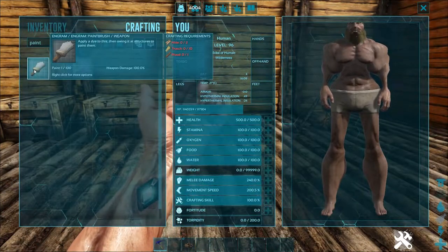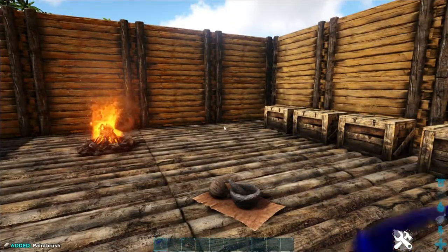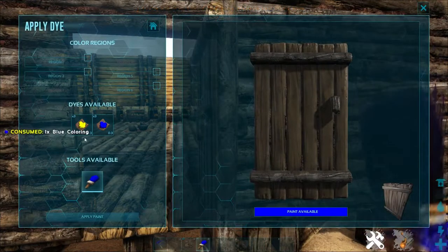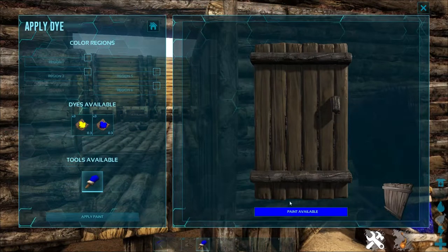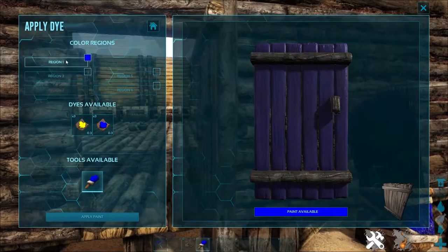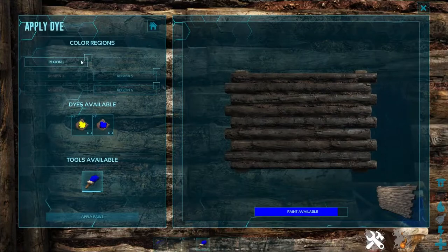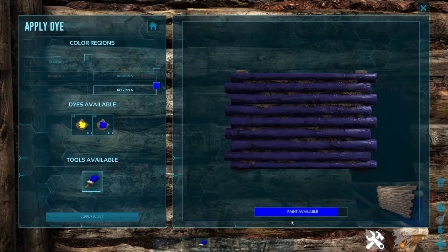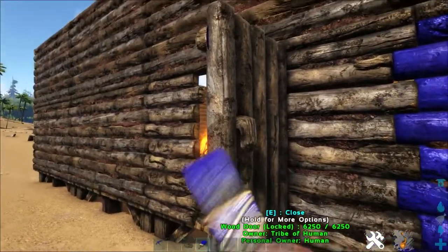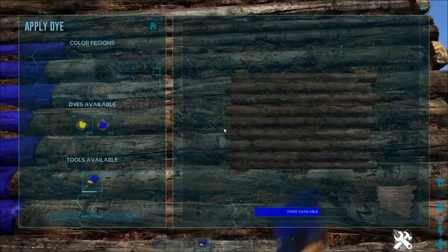The next way to apply the dye is using the paintbrush. Craft up a paintbrush, which is relatively cheap. Once you've crafted it, put it in your toolbar and wherever you want to paint, go run up to it and smack it with the paintbrush. You'll be granted a UI in which you can apply the paint to the brush and then apply the brush to whatever you're trying to paint. The good news about this method is that it is a lot cheaper and the paint spreads a lot more. Smack whatever area you want, paint it however you need, and the paint available will let you know how much more paint you can put on. I like the blue a lot because it's very vibrant, so I paint a lot of this area blue. That being said, you get to go wild now that you know how to do the dye.